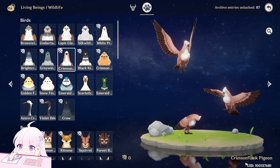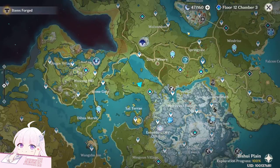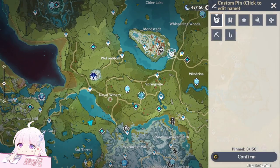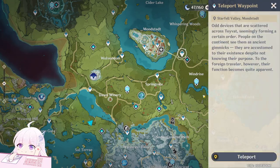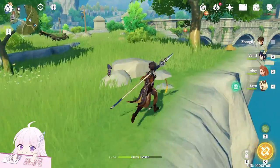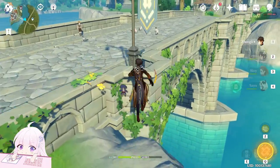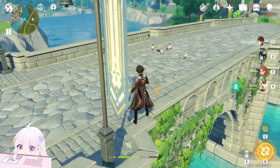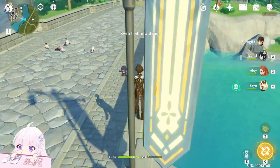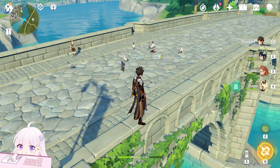Now the next one: Crimson Flank Pigeon. Already from the name it looks like this pigeon is really rare. In fact, I only found one of their locations, which is the one I showed you at the beginning of the video. Be careful — the first time you come here there is a wave of pigeons; don't make them flee. It's between Timmy's group. You can wait for the others to go away, and when you're sure you can capture it, use the gadget.